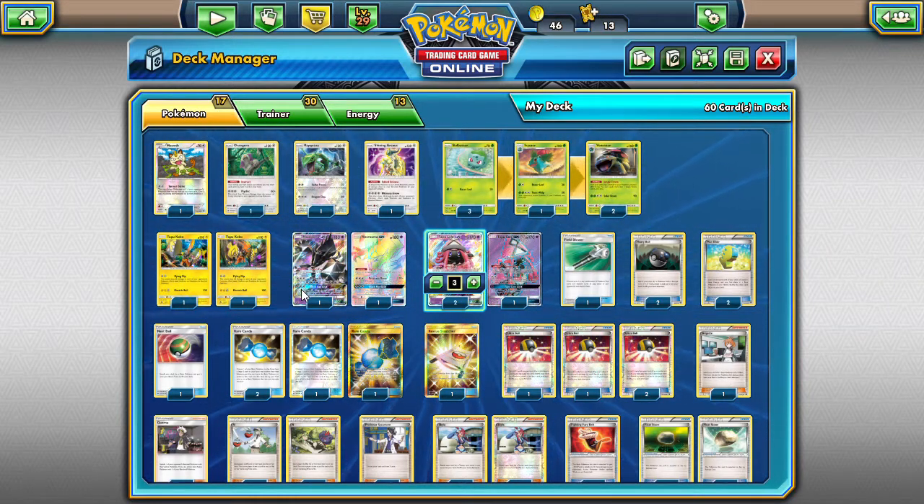If you can't get the turn-one Bridget, Lele lets you grab Guzmas when you need them, Skylas when you need them. You really need that Floatstone, so Tapu Lele into Skyla into Floatstone is a common line. Or what I had to do before was Tapu Lele, Skyla, Nest Ball, Bulbasaur — I've done that before. You want Bulbasaur out your first turn so you can get Venusaur as quickly as possible.